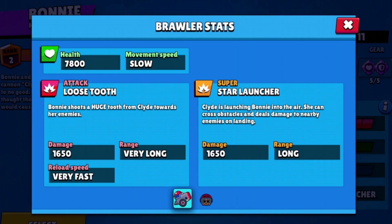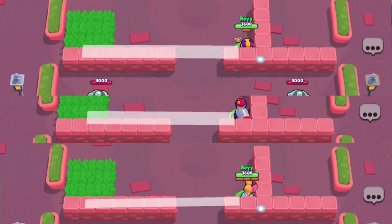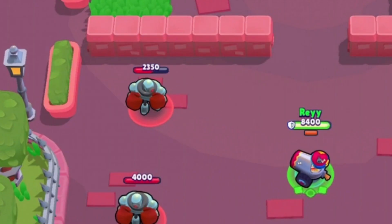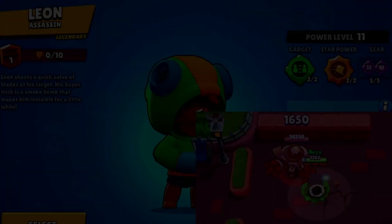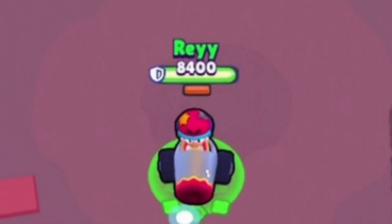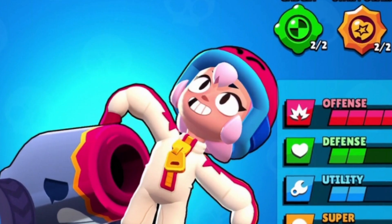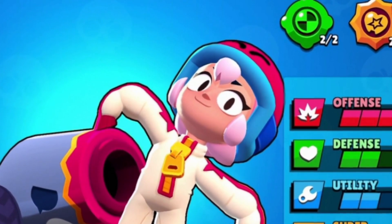Okay, let me get this straight: 7800 HP, around the same as Darryl, range somewhat similar to Bea, deals 1650 damage, has somewhat the same mobility as Edgar, burst damage that deals more than Leon, fast as heck, and a self-charging super to get back to your long-range safe damage-dealing form. This brawler is most definitely higher than legendary rarity.